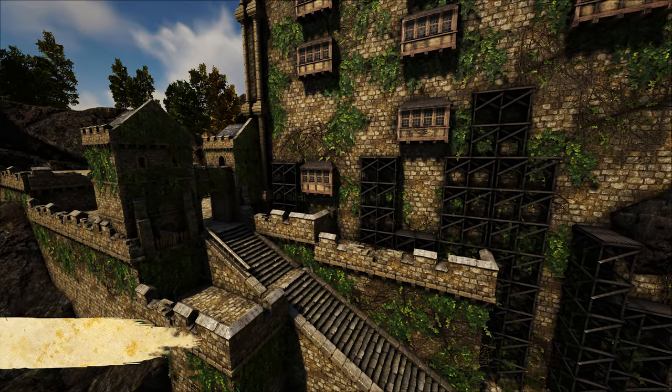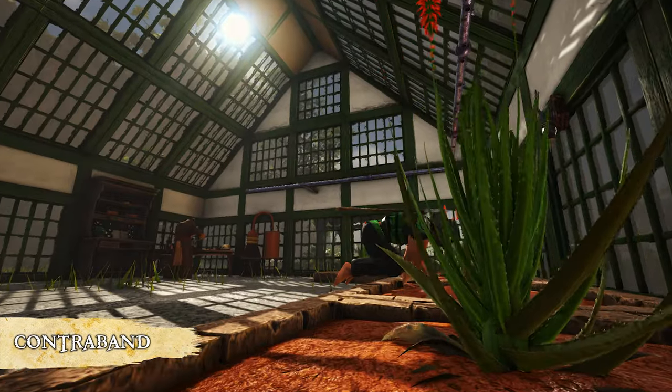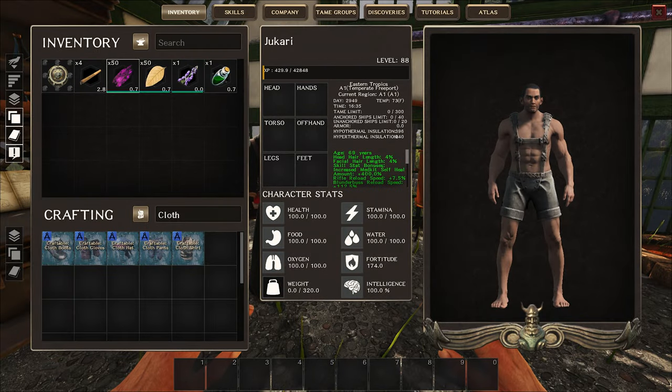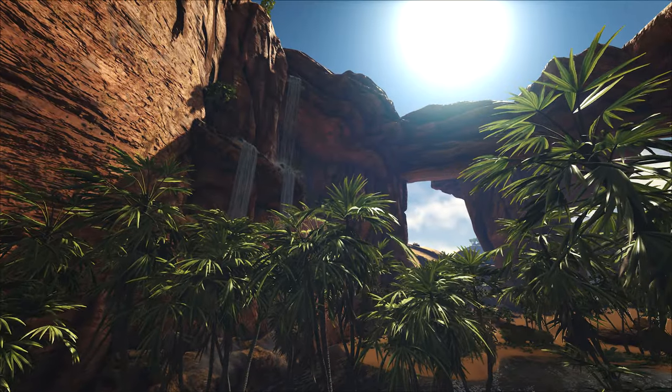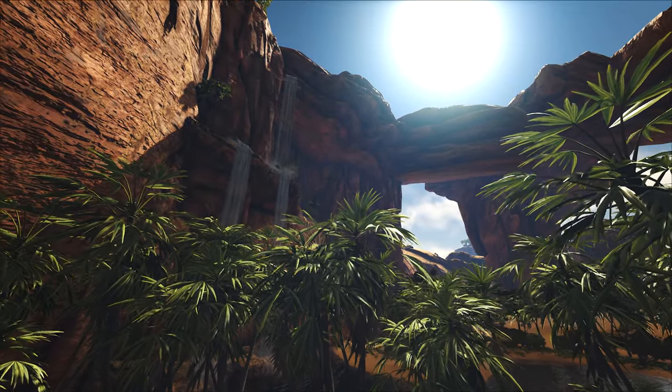Last up is contraband. Drug cultivation is now available, all drug contraband items are now obtainable, and all tier 3 medical tomes are now available.